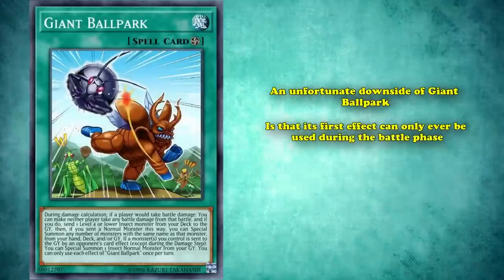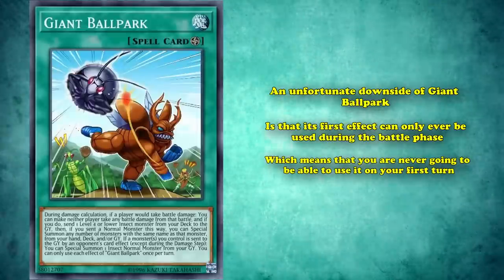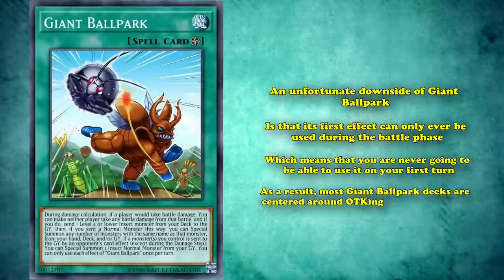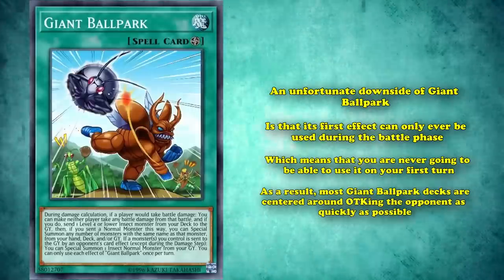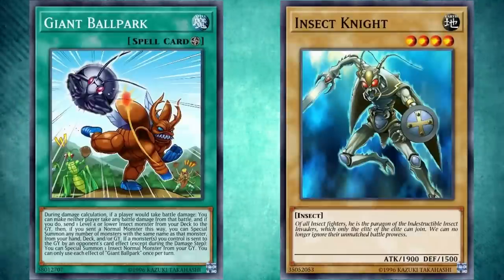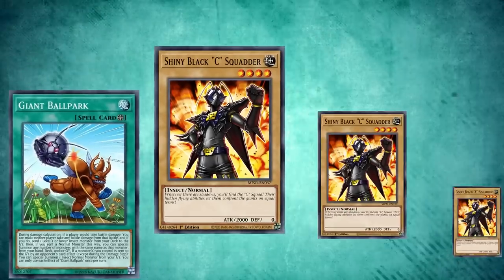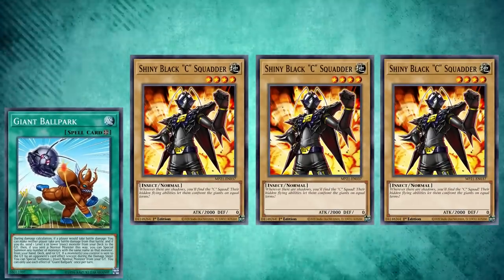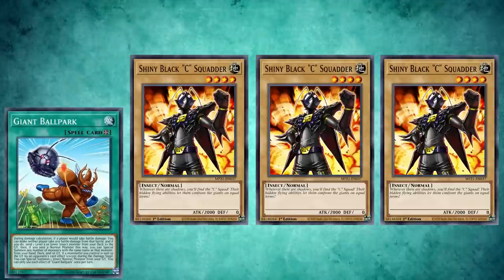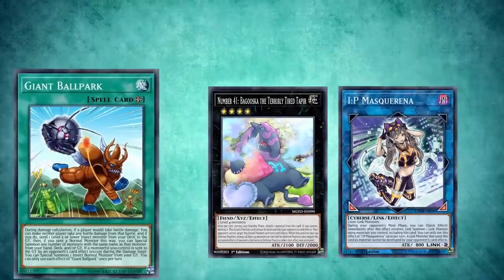An unfortunate downside to Giant Ballpark is that its first effect can only ever be used during the battle phase, which means you're never going to be able to use it on your first turn. As a result, most Giant Ballpark decks are centered around OTKing your opponent as quickly as possible. The best choices for normal monsters to pair with it were ones with the highest attack, like Insect Knight with 1900 attack, or more commonly Shiny Black Sea Squatter with its staggering 2000 attack. On an open board, a Giant Ballpark activation gets you 6000 points of damage by itself. And even if you don't OTK, you have three bodies for extra plays going into things like Maguska or IP Mascarina.